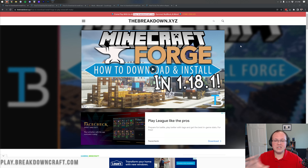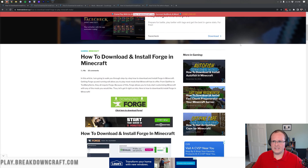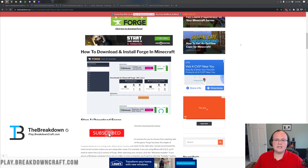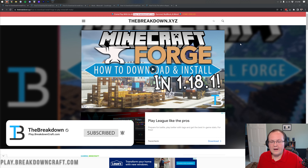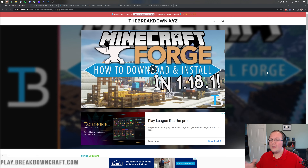We need to get Forge to get Minecraft mods installed — it is the most popular mod loader out there. The second link down below will take you to our website. The reason we use our website is that Minecraft changes over the years. Right now, 1.18.1 is the most recent version, but by the end of 2022, 1.20 might be out. If you're watching this video and notice things aren't working, our website will always be up to date with the most recent version of Minecraft.